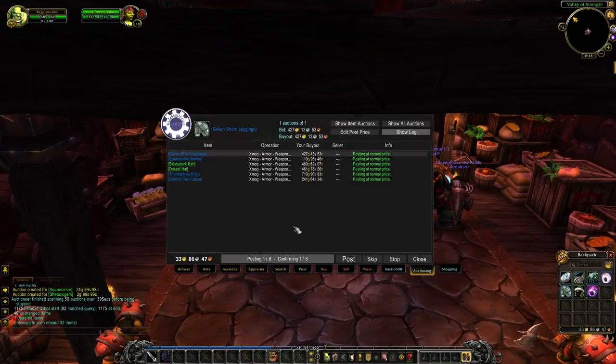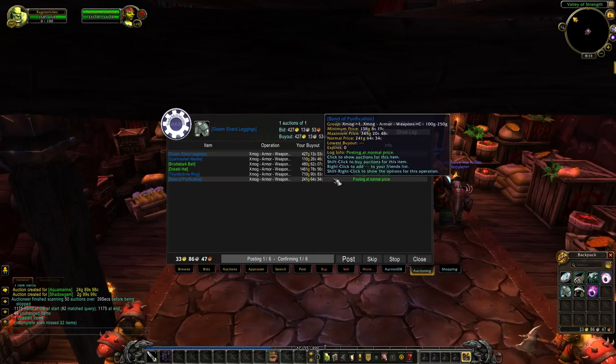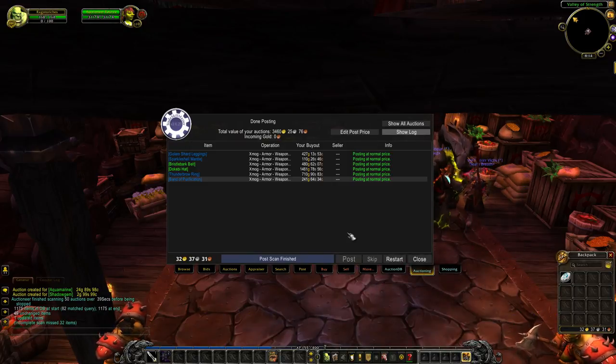Overall we're looking at what appears to be around 3,000 gold in total auction value, and we are at 33 gold 86 silver 47 copper liquid. Let's see how much it costs to throw all of this stuff up. We were at 33 gold 46 silver and now we're at 32 gold 37 silver - so it only costs about a gold to throw it all up. That is not bad.